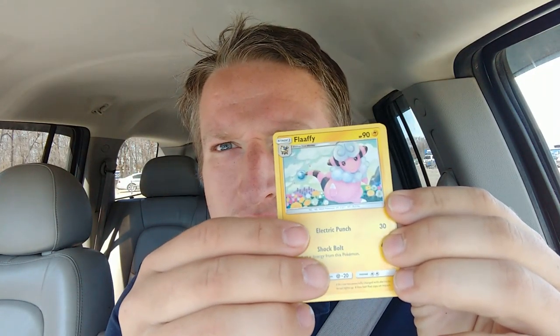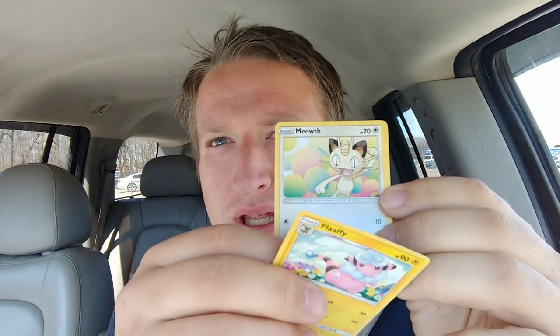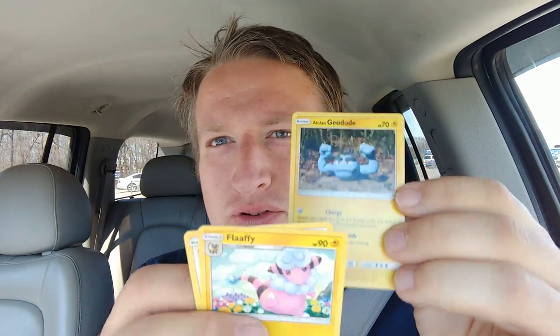Final dollar pack before switching over to the regulars. We've got Flaffy — not Mareep — Meowth, and Alolan Geodude.